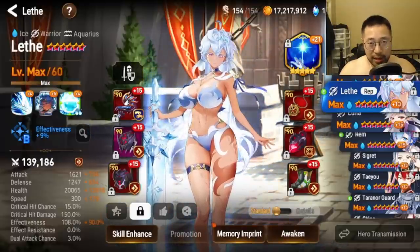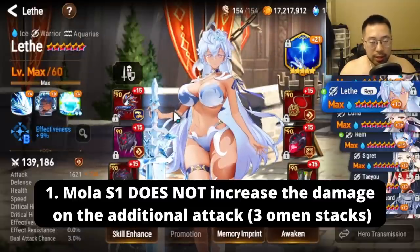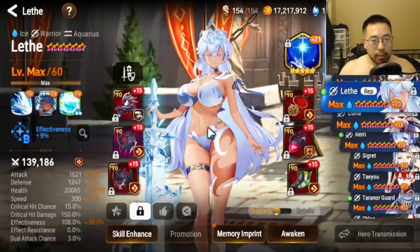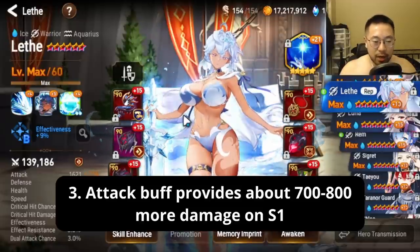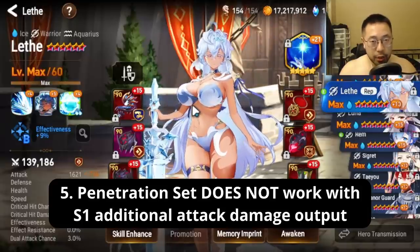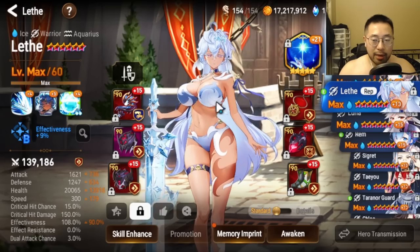A few things to note: number one, S1-ing your Molagora does not increase your damage — it will not increase the total attack damage with the additional attacks. Number two, Daydream Joker is going to work with S1 in PvE, so if you use it for Banshee or Wyvern it will work. A regular attack buff provides about 700 to 800 additional attack on her S1. As of right now, Torrent set does work with the additional damage, however Penetration set does not. Shout out to Jack from Hotpot for testing all of this.